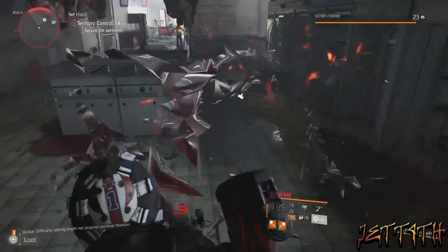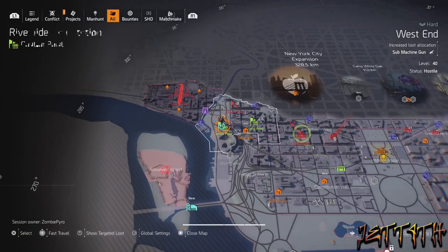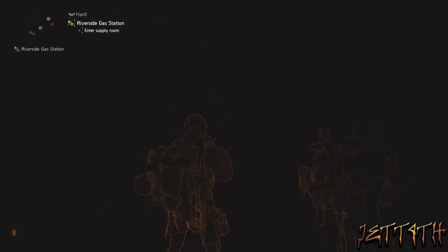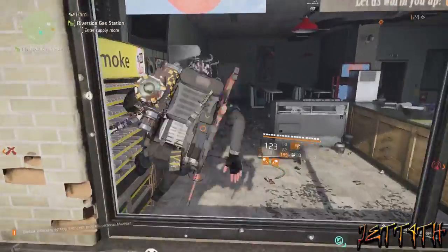Next, we do have to take over a Riverside gas station. I guess you don't have to take it over, but be pretty sneaky to get into this window and grab your third set of eyes.